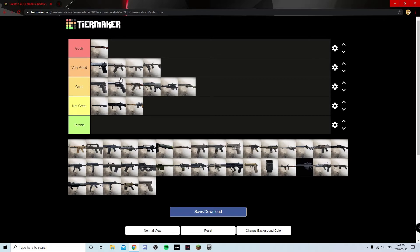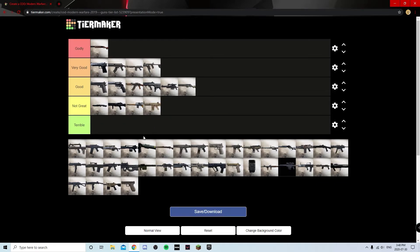The SCAR is a slightly questionable assault rifle — similar to the AK and Galil in that it's one of those heavier, harder-hitting but slower ARs, but I think both those guns do a better job at that role than the SCAR does. The base version is slow, and if you add attachments for less recoil or more ammo it becomes very slow. If you add ADS speed attachments it becomes super jumpy with not much mag capacity. I'm putting it at Not Great.